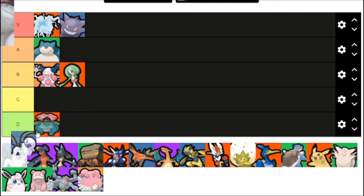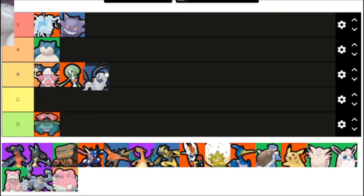Absol is completely dependent on its critical hits. If it's getting critical hits it's probably one of the best Pokemon in the game, but when it's not getting crits it's one of the worst. It's probably the most polarizing Pokemon — it's either going to be the best or the worst depending on if it gets those crits and how the player plays. So it's B tier, even though the moves don't really require that much skill.